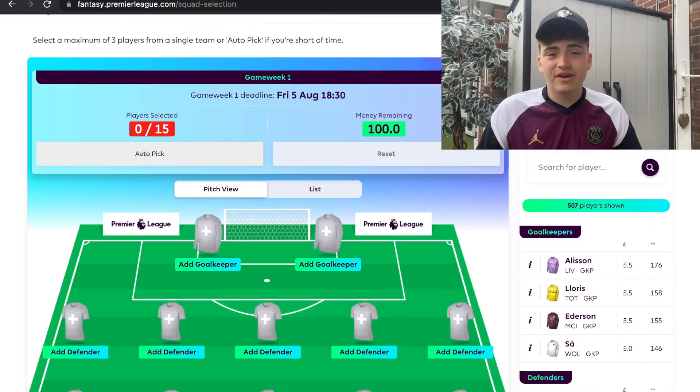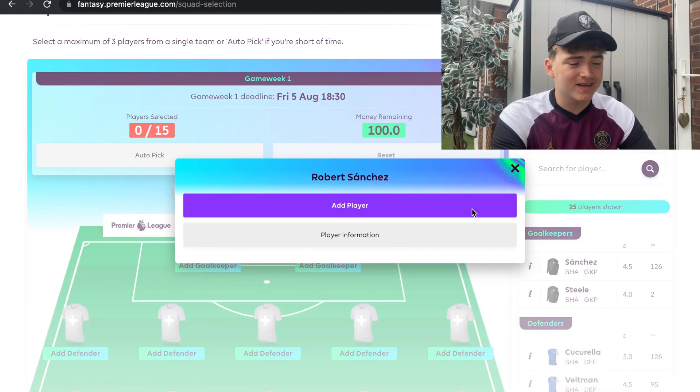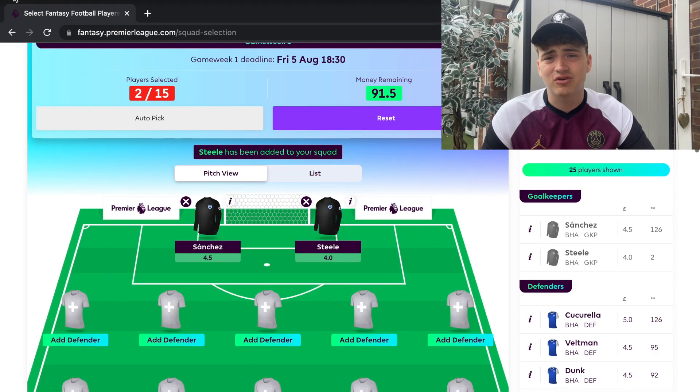First up is goalkeepers. I had Raya in my recent squad because I never really like to spend big on goalkeepers. You might think — why not Ederson, Alisson, or De Gea? But it's not all about clean sheets, it's about save points, and a lot of the top-scoring goalkeepers don't have the most clean sheets. Raya was brilliant for me last year, but it looks like Strakosha from Napoli is coming in to take that number one spot. So I'm going with Sanchez from Brighton at 4.5 million, and a 4 million backup goalkeeper on the bench.